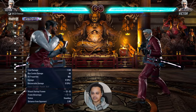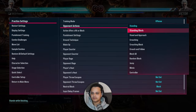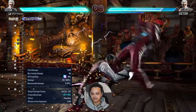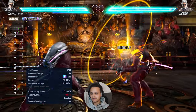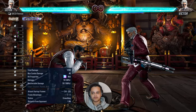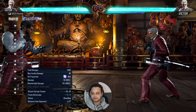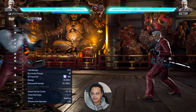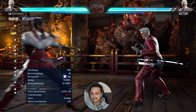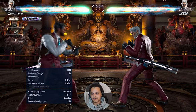His longer range attacks: forward one-plus-two does a lot of chip damage and is also a heat engager and heat launcher. It's minus nine on block and the whiff recovery is really bad — that's a free whiff punish, a free launch. It is quite linear depending on the situation, but this tool is good for Oki. If you punish them and then you're in range for a forward one-plus-two, there's nothing they can do.